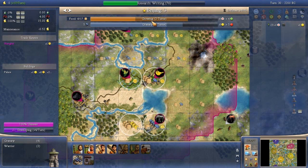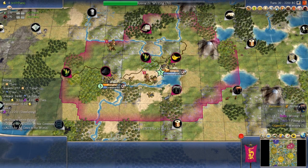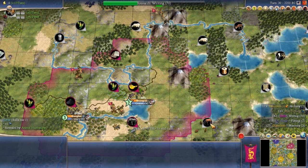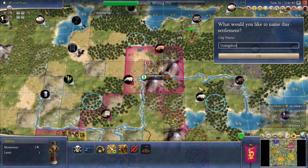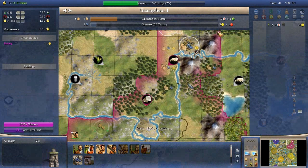At turn 30 we've got half a Granary finished in Beijing, the third city is slightly delayed compared to some starts I've seen, but we have a lot of tile improvements in play. We have six population total across the cities and about five improved tiles with a couple more about to finish. Workers are on their way up to Guangzhou. Let me play out the next two or three turns to show what happens: Guangzhou goes down, we start a Granary there working the Oasis tile — a great tile — and it's connected by trade route to the other cities.